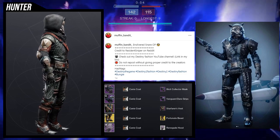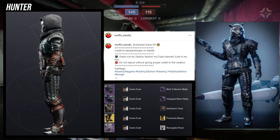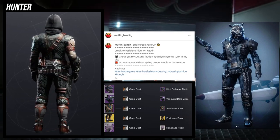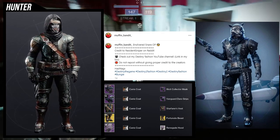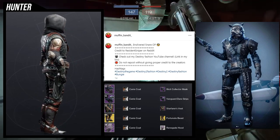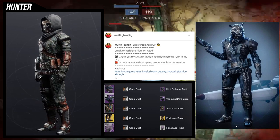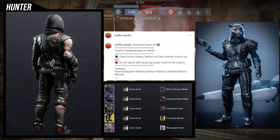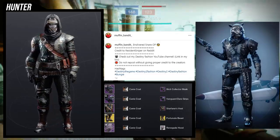The only big difference I'm making is the Canis Coat shader. I wanted to go for a different shader — although the one Resident Sniper uses is really good, for a cowboy look I want a little more brown in there. Let me know what you guys think in the comments. I really love the set that Resident Sniper did, and I want to reiterate this is not an original set — it's more of an inspired look.